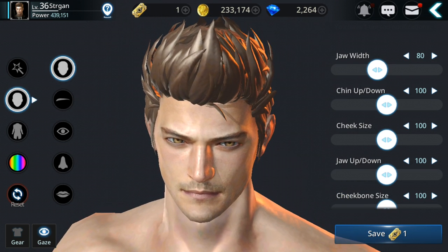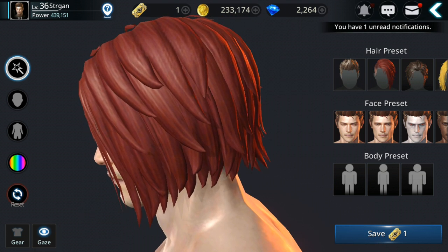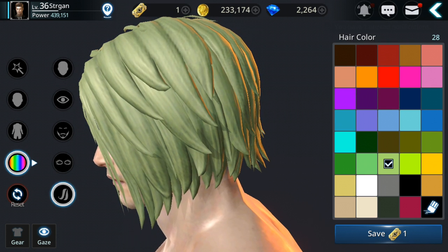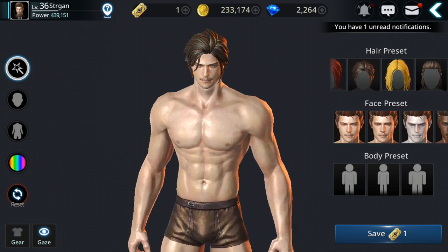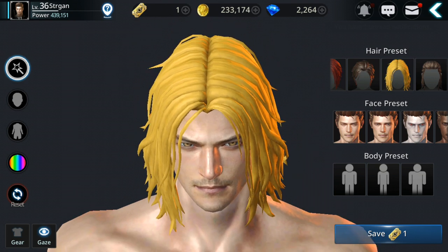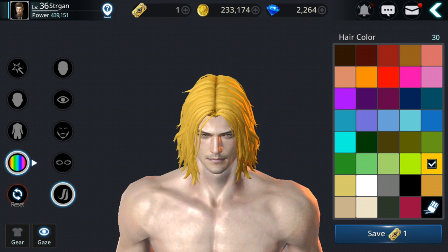Now let's go with the face. First let's change the hair. By the way, you can also change the hair color here — for example green, or white. White is good. Let me change the hairstyle first — I think probably this one, or this one. Yeah, this one's better. Let's go with white hair color.